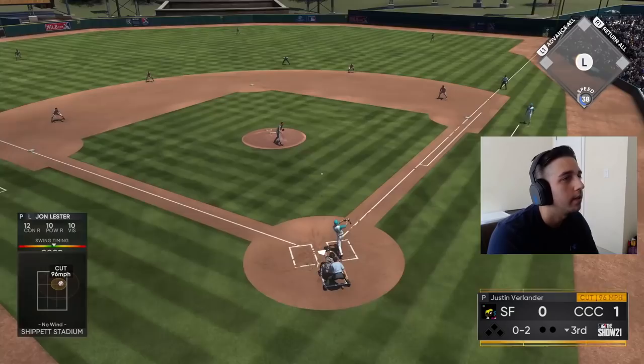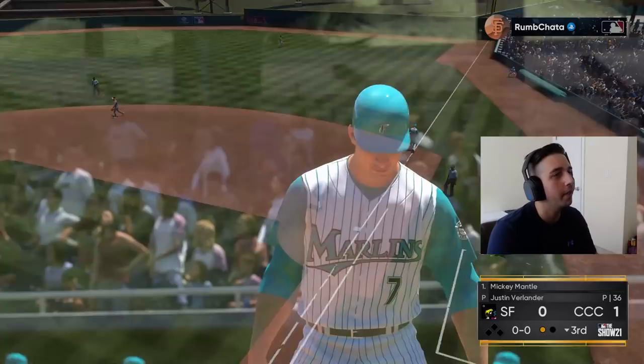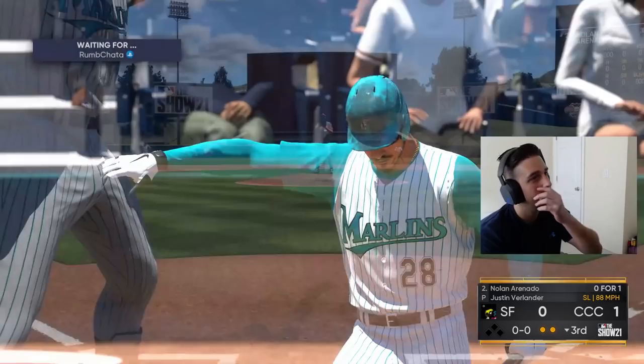Nine-one-two coming up. Lester gets a pitch to hit but we missed it. A ground ball right at the second baseman. That's what we have to do with the pitcher — make it tough. Then we get another ground ball. I just can't hit right now.